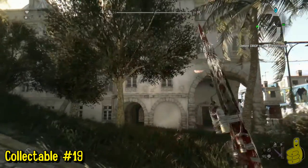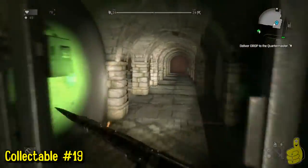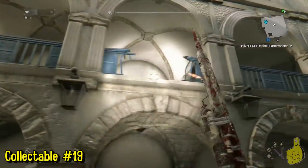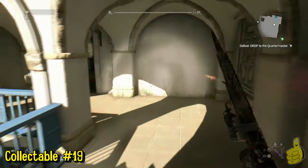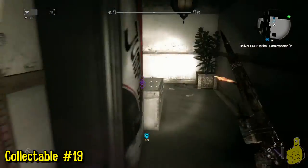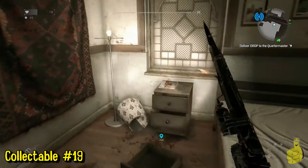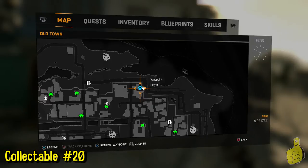Further east, this one was actually kind of hard to find. You have to drop down into the courtyard, then climb your way back up through a broken spot. Head around to the left, enter, go the opposite way, head around to the room in the back, and just on the nightstand next to the bed is the next recording.